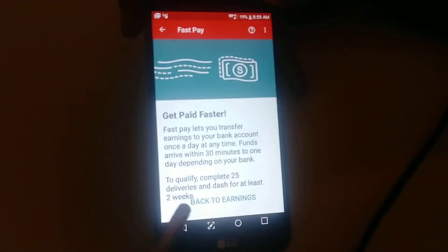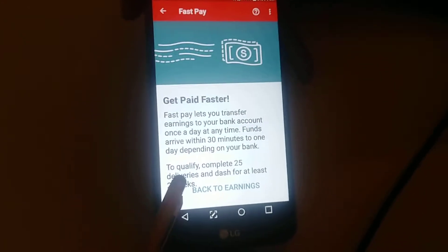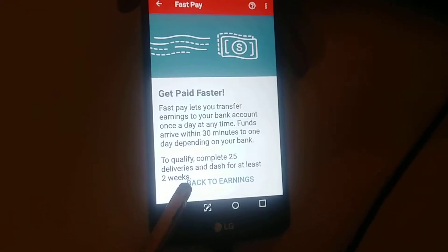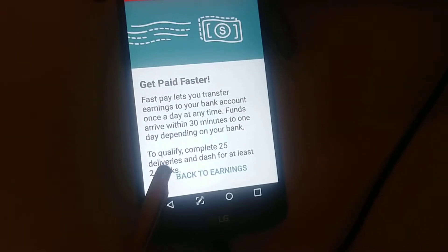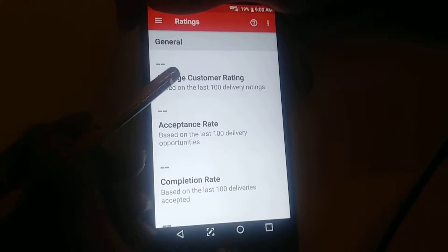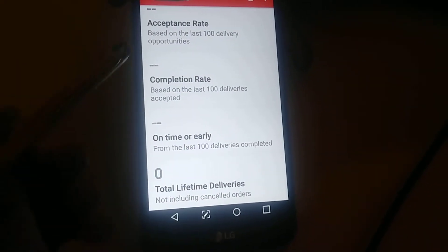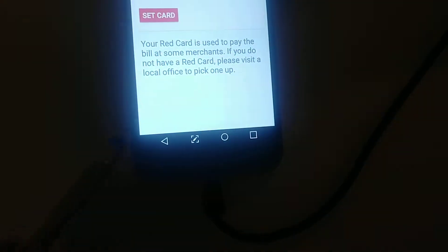You get your current week earnings. For Fast Pay, it lets you transfer your earnings to your bank account once a day for a fee of about two or three bucks. You can't get Fast Pay for the first two weeks and until you complete at least 25 deliveries. You also get your ratings: average customer rating, acceptance rate, completion rate, and total lifetime deliveries.